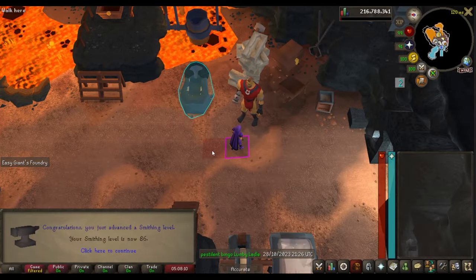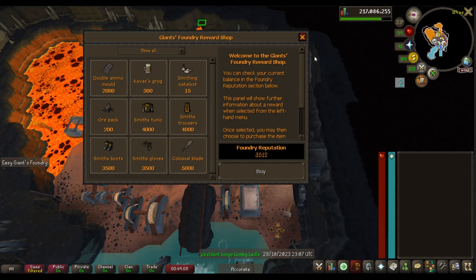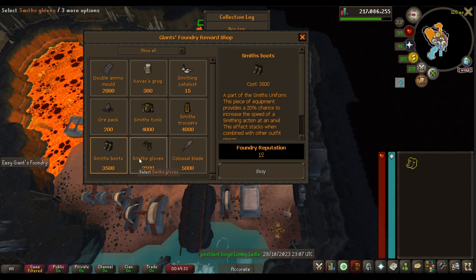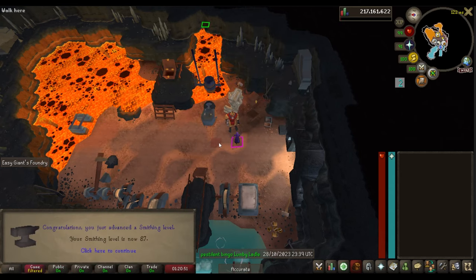Level 86 Smithing — I wasn't even paying attention. Just one more level and we'll be on our way, probably back to Smithing shortly after I get level 90 Agility. Another 3,500 points — probably about 10 more swords and I'll be good. I'm going to buy the smith boots — it's the cheapest and every piece gives the same benefit regardless of order, except the gloves which you want first. Level 87 Smithing!